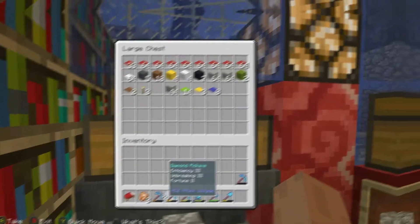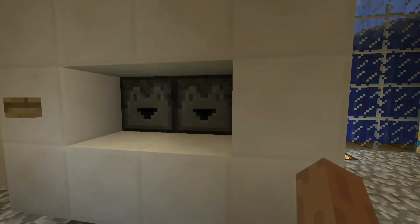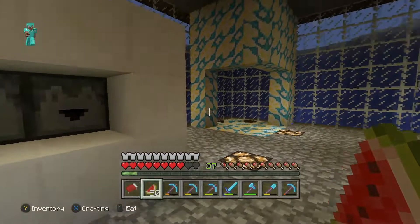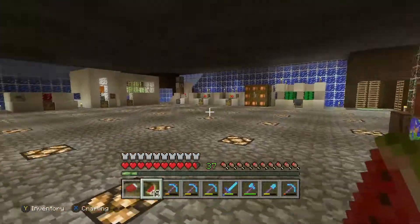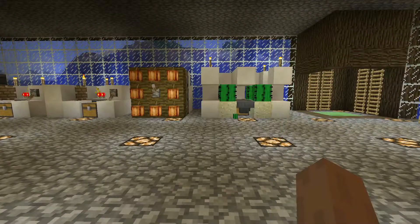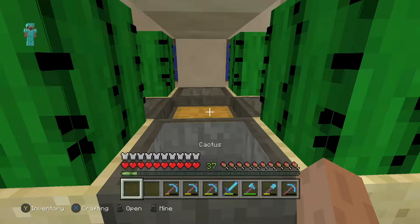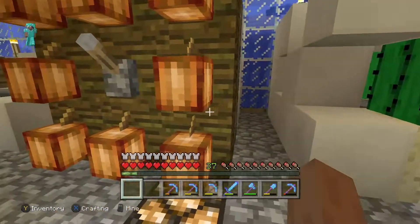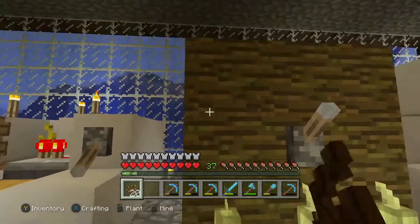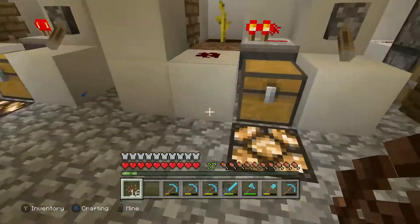It's been a while since I've shown all these farms, so I'm going to go through them — but first let me grab some food, I'll grab some melons for now. Starting right here we have a cactus farm — not bad. Then there's a cocoa bean farm which you have to do manually: flip the lever and then replant them all. The one to the left is actually melons.